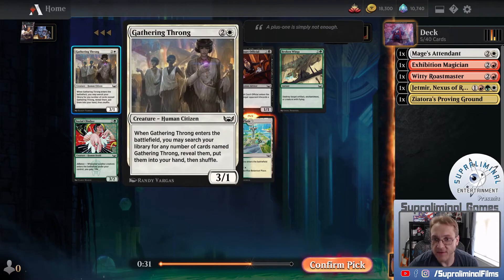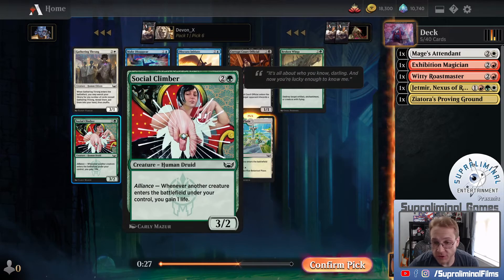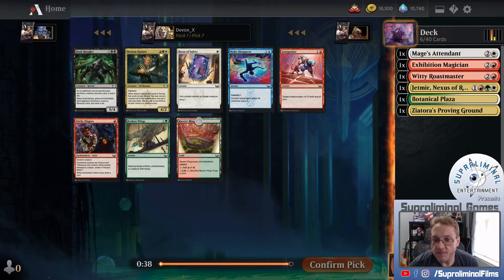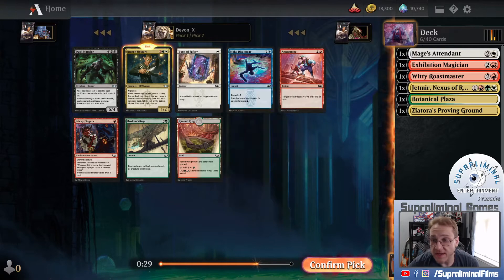We can start grabbing up Gathering Throngs and putting them in the deck. Social Climber is fine but not great. Broken Wings we've seen many times before, and the rest of the cards really aren't for us, but I'm just going to take this Plaza. I value very much making sure we cast our spells. Brazen Upstart - 4-2 Vigilance. When it dies, look at the top five cards of your library, you may reveal a creature. It's in color, it's doing what we want to do.